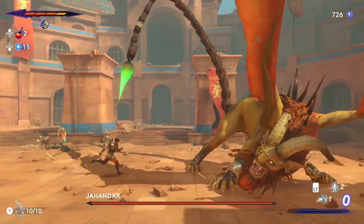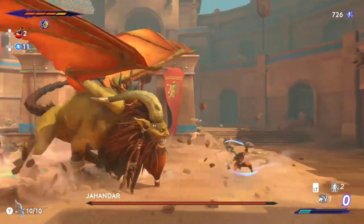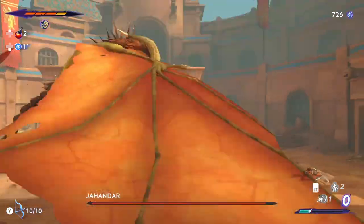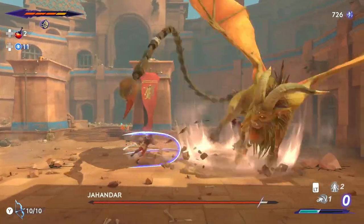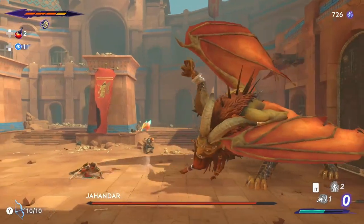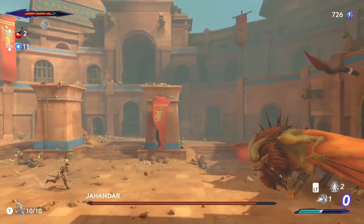Jahanda is a manticore and in his first phase will use his scorpion strike to poison. Also watch out for where it lands because touching the green pool will also poison you. He will also swipe at you, which you can parry, and a slam attack you can dodge — but watch for falling rocks.